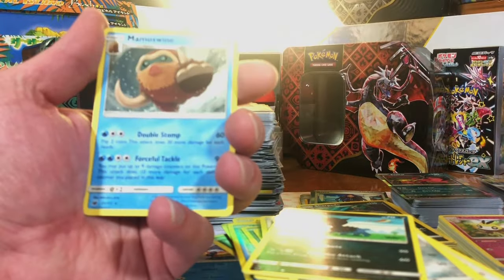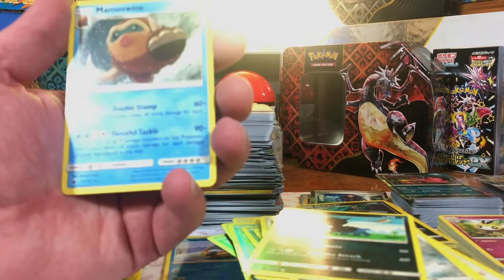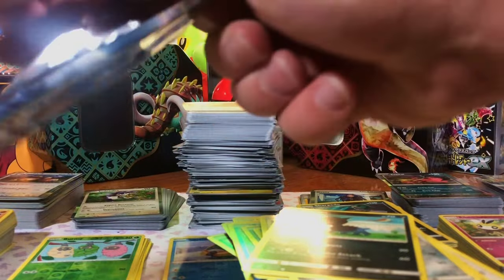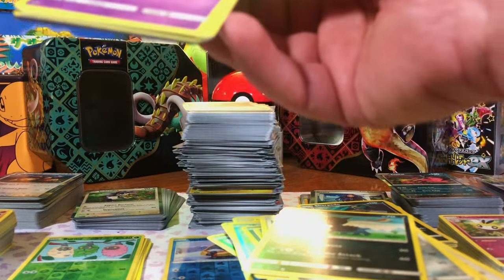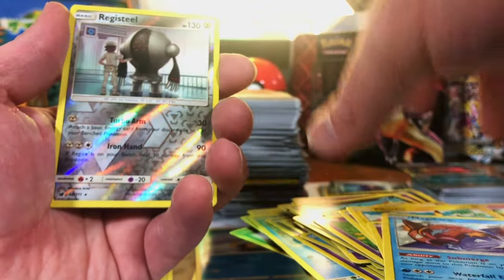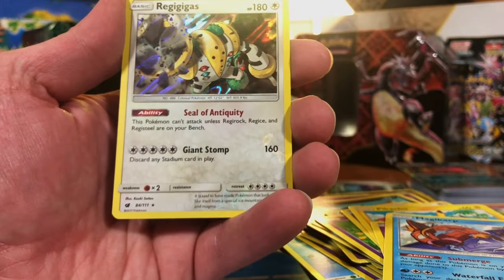Corfish Reverse and Mamoswine Non-Holo. Last pack of Crimson Invasion — before we pull the freaking base set Charizard. We got a Reverse Registeel and a Regigigas Hollow — I will take that.